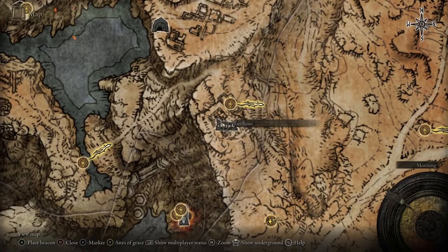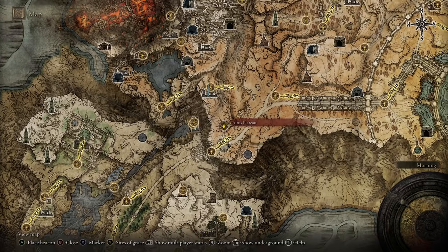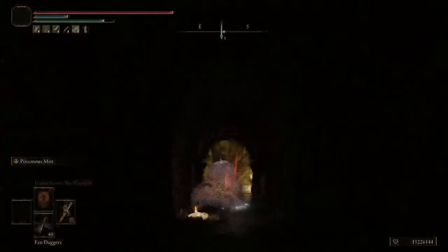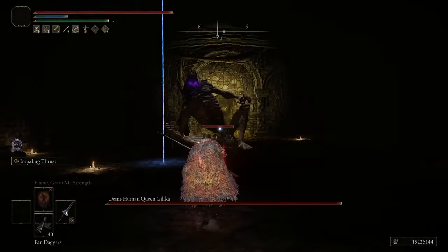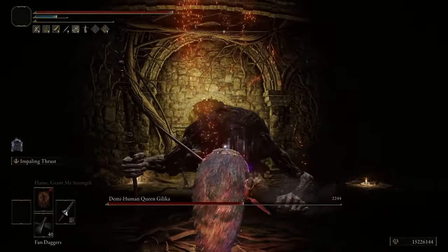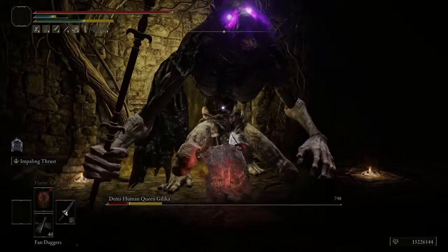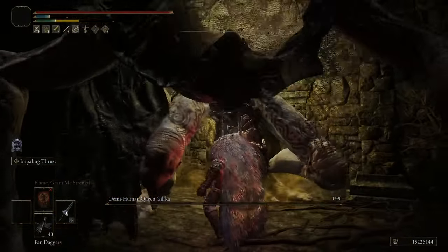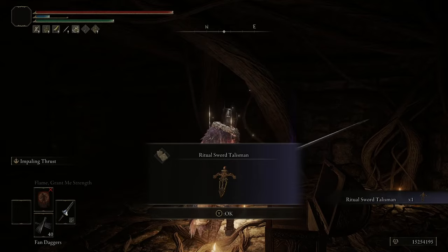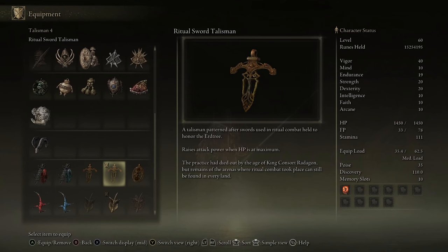For our final talisman, we're heading over to the Lux Ruins at the beginning of the Altus Plateau, located directly north of the Grand Lift of Dectus. In the cellar of these ruins you're going to find Demi-Human Queen Gillica. She's also super easy to kill with the lance — just hit her with a few Impaling Thrusts, break her stance, get the riposte, and repeat. You should be doing enough damage that she probably won't have time to attack you at all. Once she's dead, open the door behind her and inside the chest is the Ritual Sword Talisman. This increases your damage by 10% while you're at max health, and that applies to everything — weapons, spells, consumables, everything.